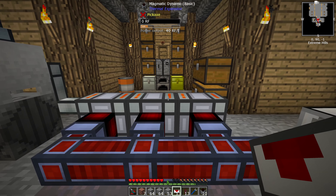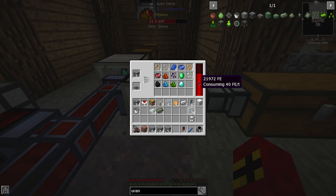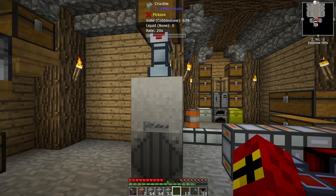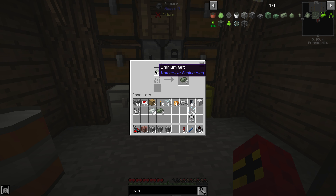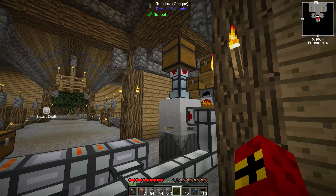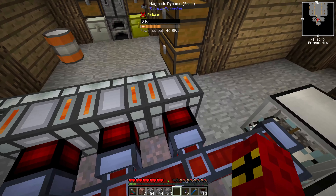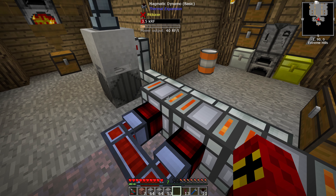Three dynamos looks to be a good number for this. They've all got no RF in them but they're slowly gaining power — this one is gaining, not losing, and this one is also gaining. So they're all gaining power with three dynamos. Now I've got a uranium block underneath this crucible generating lava. If you don't know how to get uranium, you get uranium grit from sifting sand, smelt it down, use nine of those to craft a block of uranium — and this has a 20x multiplier on lava production rate versus a torch which is just 1x or lava at 3x.